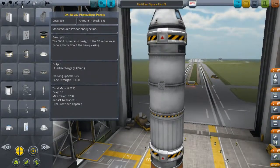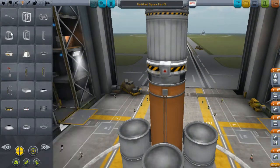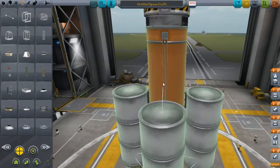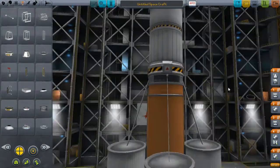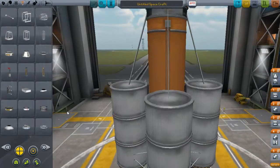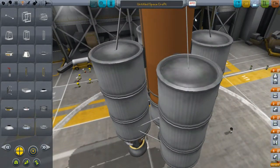Besides solar panels, anything else you add is optional. One thing I forgot to mention: extra struts on the booster tanks, connecting to the main engine or the service module. I'd put them right beneath the decoupler near the SAS — this provides more stability and doesn't add much weight. Might as well have all the safety measures in and not lose your pilots.